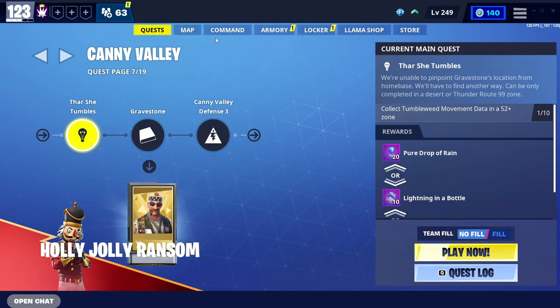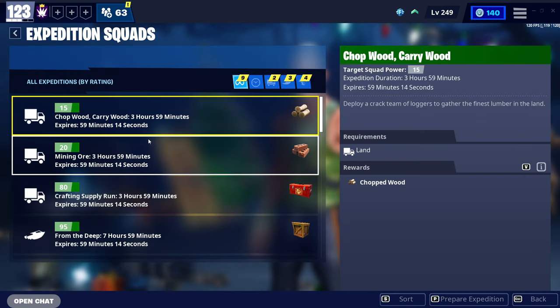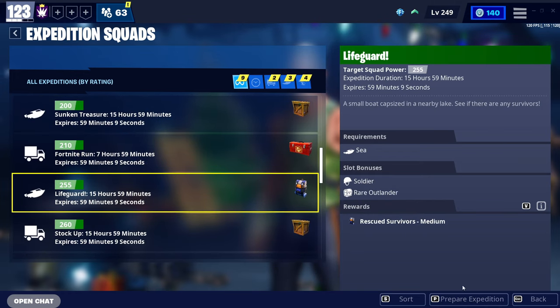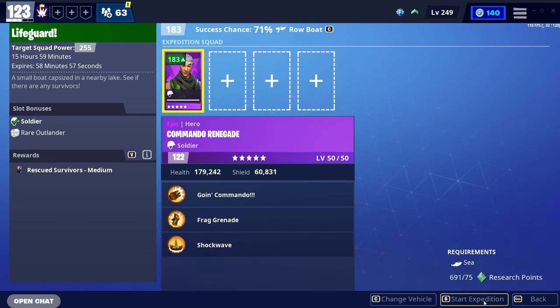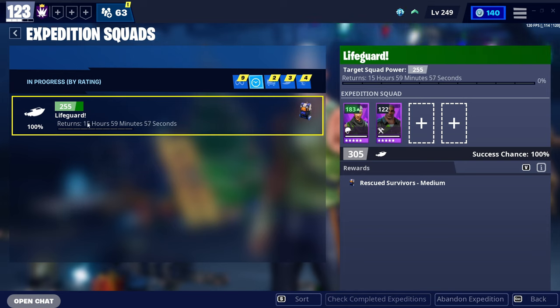The final way to get some XP is by going to the Command tab, then Heroes, then Expeditions. We're going to scroll down until we find the Rescue the Survivors expedition and click Prepare Expeditions. Basically, this sends off some of your heroes to go complete a task and you get rewards from it. Put your best heroes in to get the highest success chance, then start the expedition and launch it. As you can see in the In Progress tab, these two will return in 15 hours with a 100% success chance, so we'll definitely get our rewards. This isn't exactly a main thing to do, but it's something on the side to get some bonus XP.